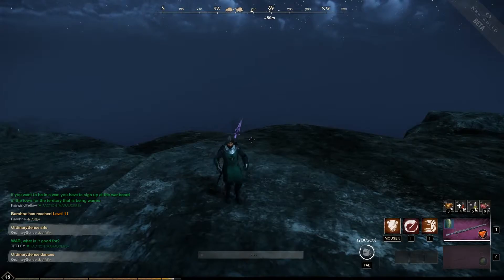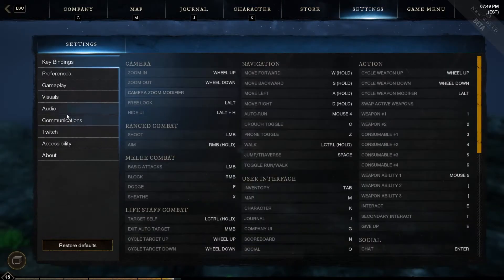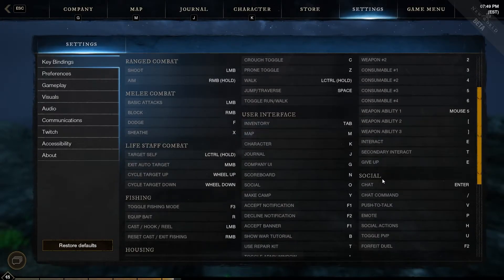Now if you want to change the button from P to another key, all you need to do is press Escape. In Escape, go to Settings. In Settings, scroll down in the keybind section to the Social tab. In Social, you're going to see the emote option and you can select that keybind and change it to whatever you would like.